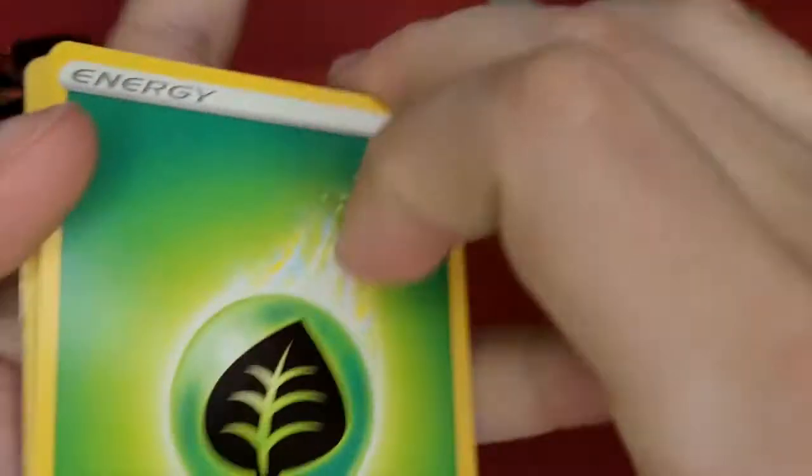Which we're really hoping for that shiny Lulu. Energy, Luxio, Dartrix, Eldegoss, Yanma, Chew Turtle, Cufant, Horsea, Thick Boy, a Reverse Hollow Thwacky, and a Frosma. That one's so beautiful.